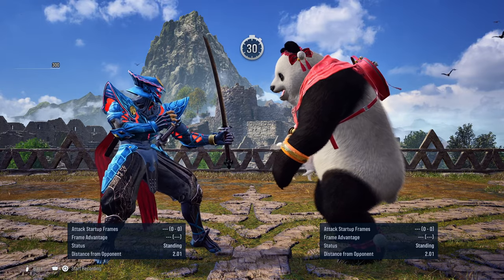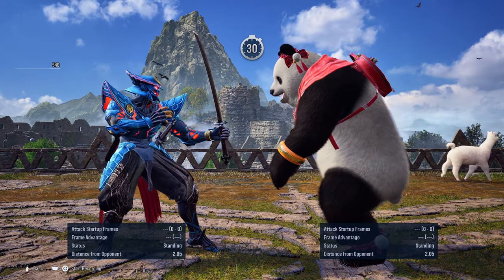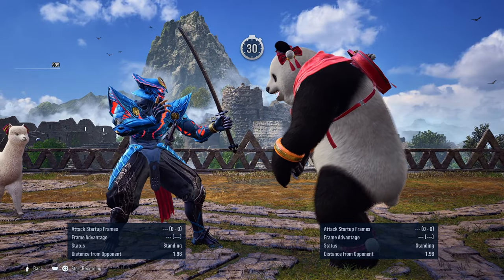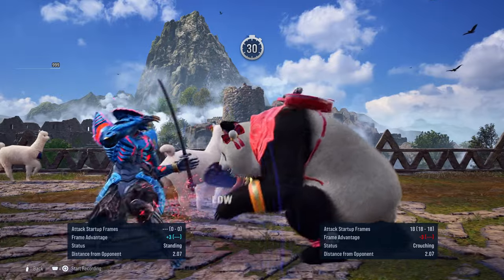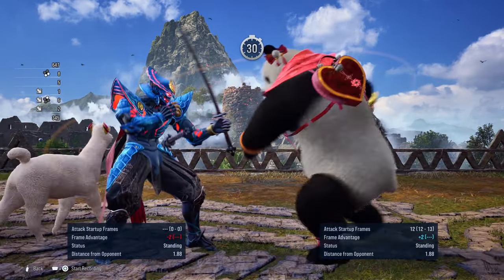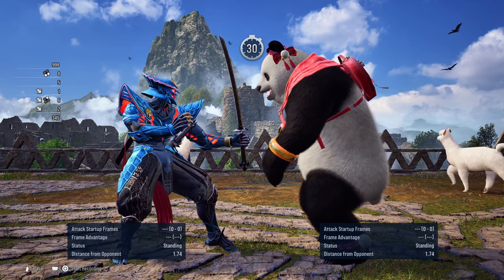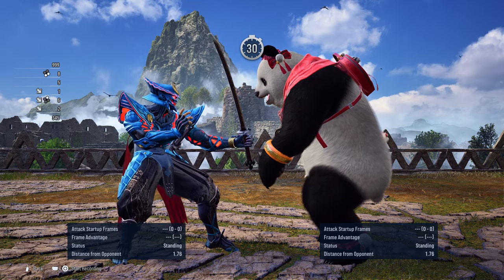Now down-back 2 is plus 1 on your end but negative 1 on Panda's end. So if they use this move they are still safe — they can still block — but if they were to go into their hunting stance it's minus 3. She can try to beat you by going into hunting stance and then into her 1 from down-back 2, but you can still beat her if she decides to do this. This is one of the reasons why the bear tends to be kind of low tier — even the options they have are not really optimal half of the time, so they have to play very safe.